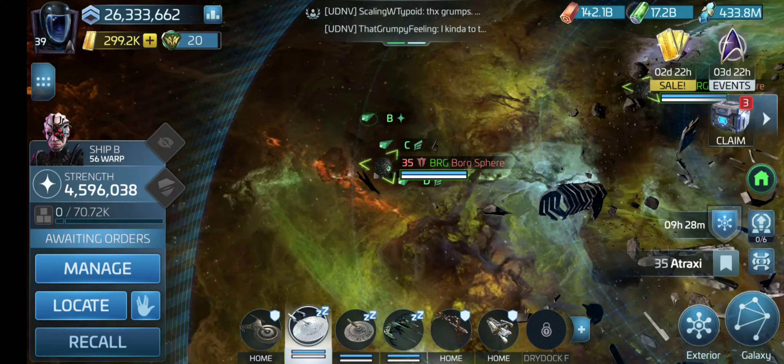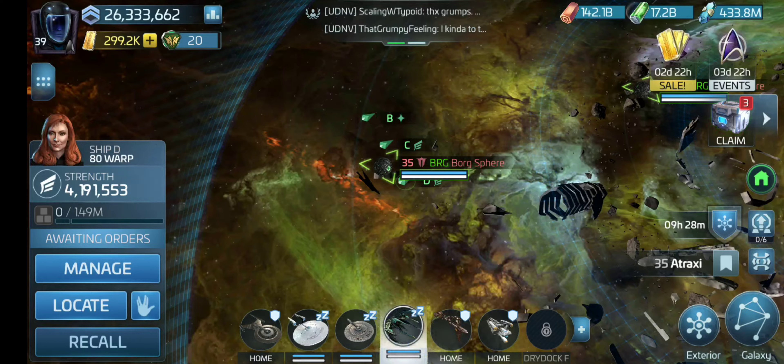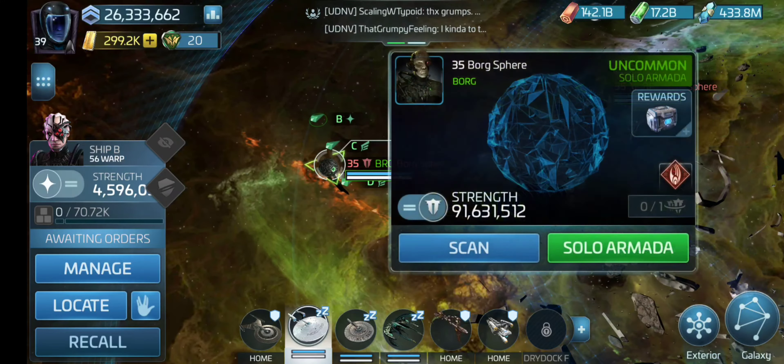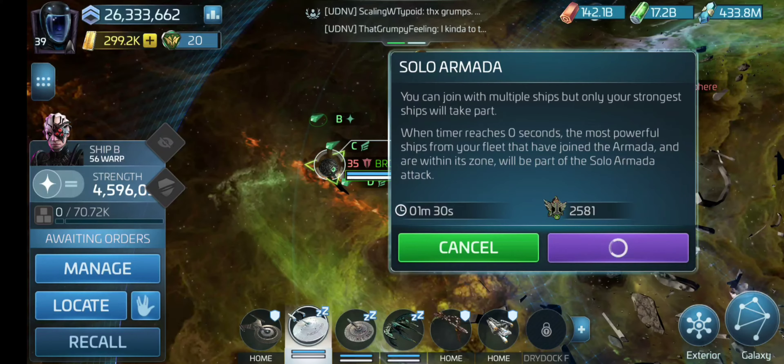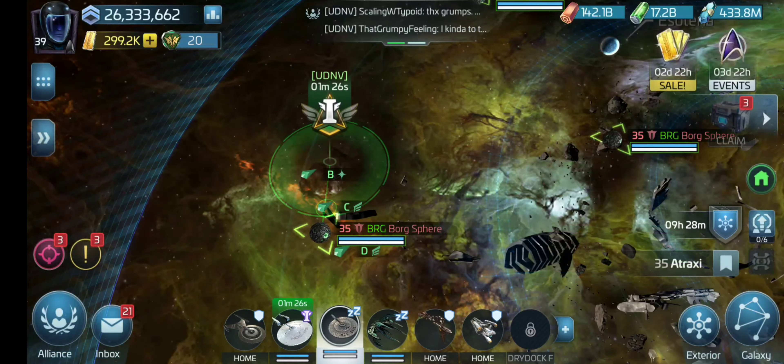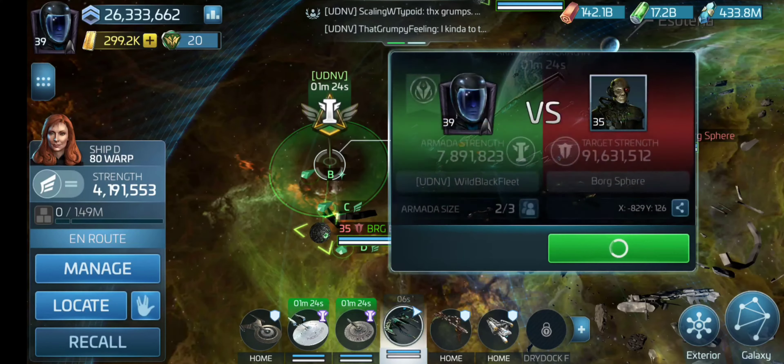What Sir has told me is to make sure you take your two strongest faction ships. Since I'm doing Borg solos, my Tally and I will put the loot crew in my strongest ship, which right now is my Enterprise. He said to start the Armada with your loot crew to make sure you get the most out of your crew. Let's see how this goes.